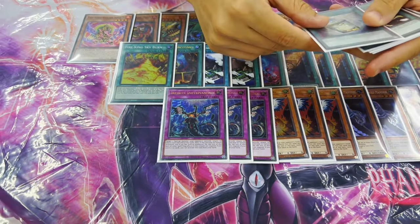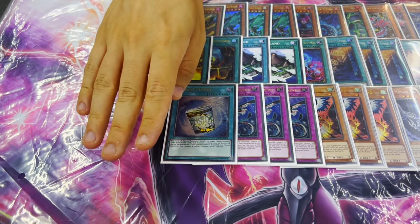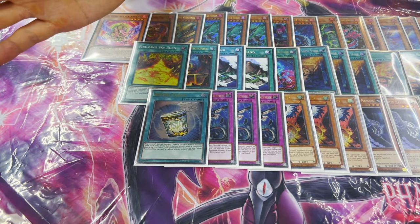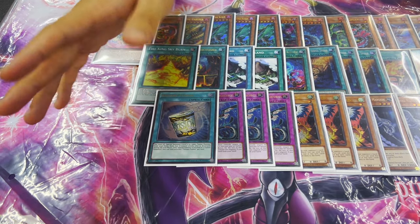And then one little spicy tech I tried out this weekend was Instant Fusion. Instant is pretty cool because going first you can make a Mud Dragon, and that can insulate some of your plays from Valor and Imperm. And then going second, it sort of functions as a bit of a board breaker — you can enter matchups like Rescue Ways, summon a Mud Dragon. You can against Purely summon a Mud Dragon, and they can't target, they can't Noir Spin, they can't Beauty Negate. It just gives you targeting protection — it's good going first, good going second.